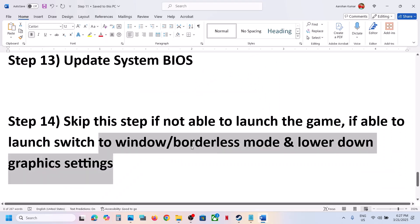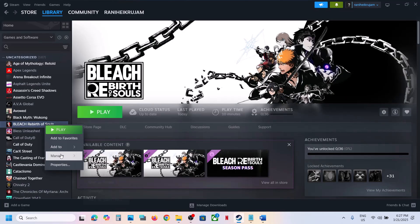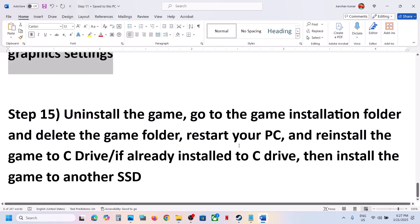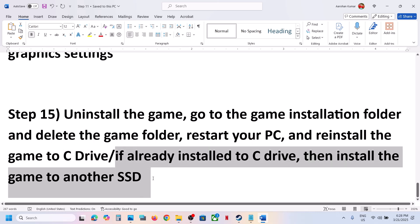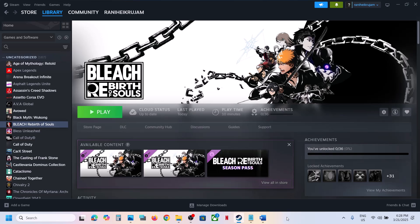The last step is to uninstall and reinstall the game to a different drive. Right-click on the game, select Manage, and click Uninstall. After uninstalling, go to the game installation folder, delete the game folder, and then install the game to the C drive. If the game is on a D, E, or external drive, try the C drive. If it is already on the C drive, try installing to another SSD. One of the steps shown in this video should help you run the game successfully on your Windows computer.